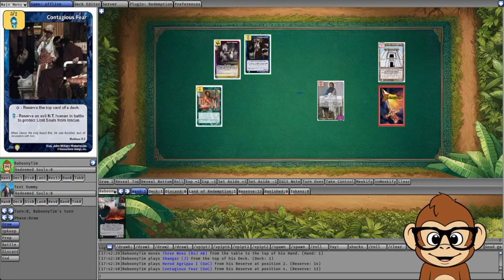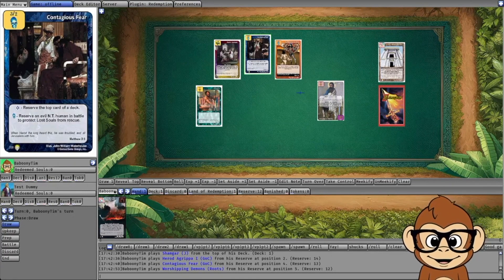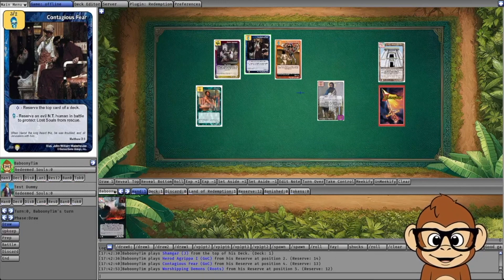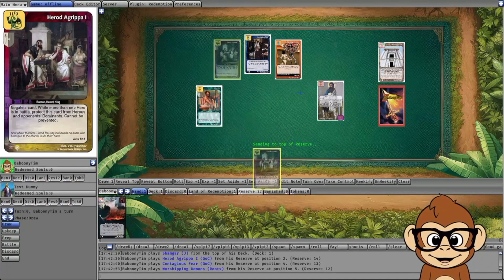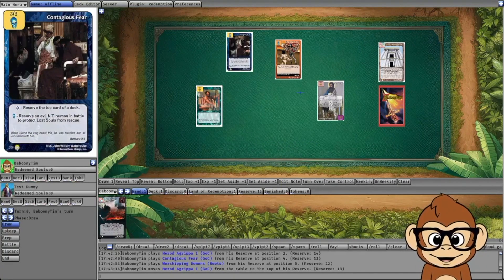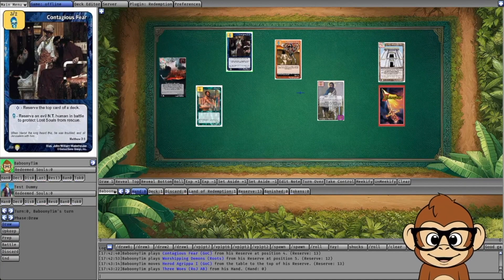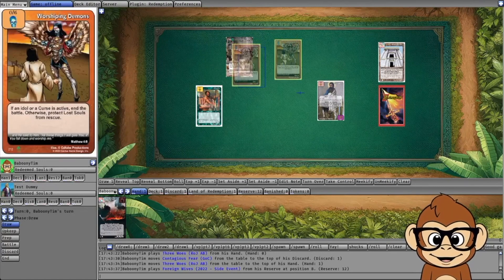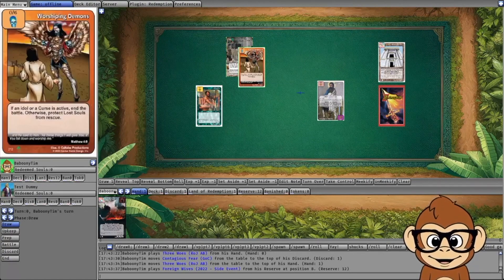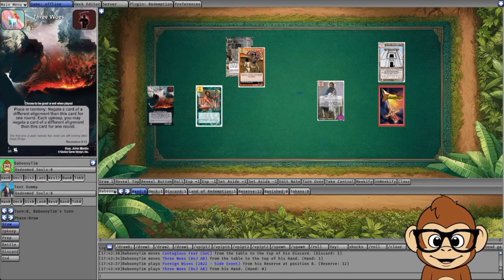The same concept applies to cards like Contagious Fear that remove evil characters from battle. Consider the difference: with Contagious Fear, you must reserve a New Testament human in battle to protect lost souls from rescue. If you only have one evil character in battle and play Contagious Fear, the battle is effectively over with no evil characters remaining — no opportunity to play a Dominant. With Worshipping Demons, however, the battle is still happening, giving you an opportunity to play Three Woes and negate it.